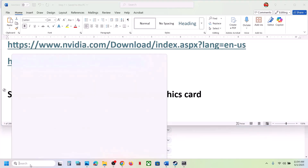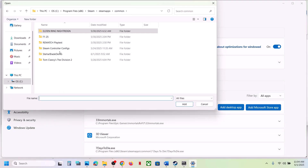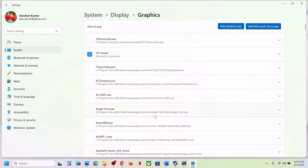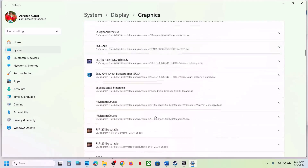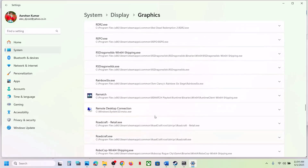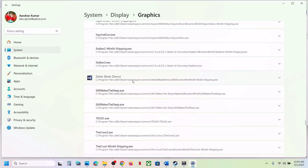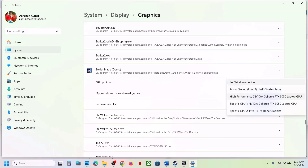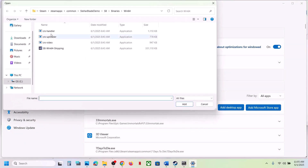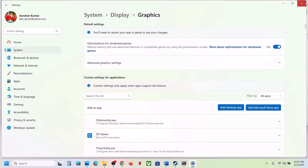The next step is to run the game on the dedicated graphics card. Type 'Graphics Settings' in the Windows search box and open it. Click Add Desktop App, go to the game installation folder, open the SB Binaries Win64 folder, select the game exe file, and find the game in the list. Click on the game, set GPU Preference to High Performance, and your graphics card will appear. Also add the first exe file the same way and set it to High Performance, then launch the game.